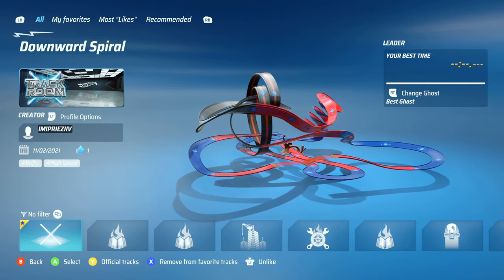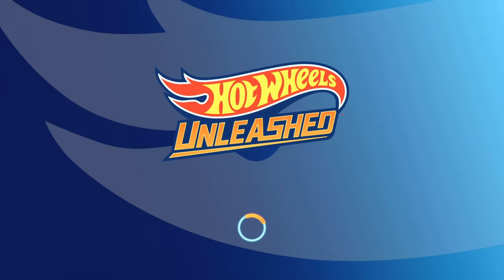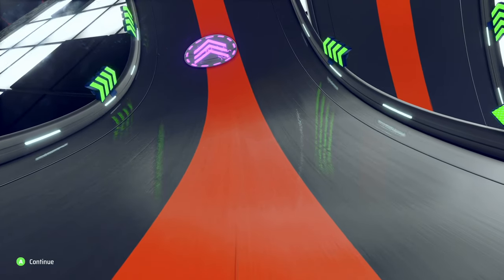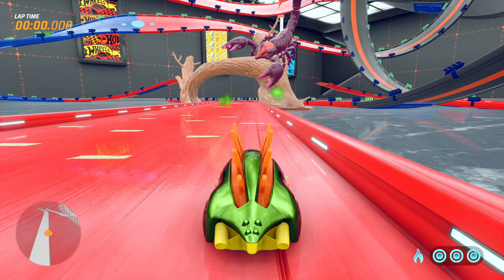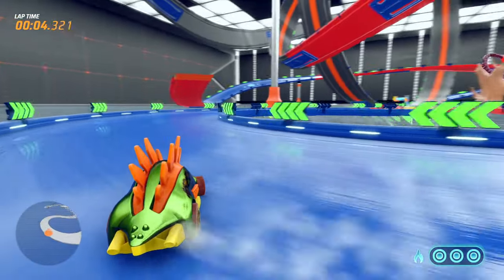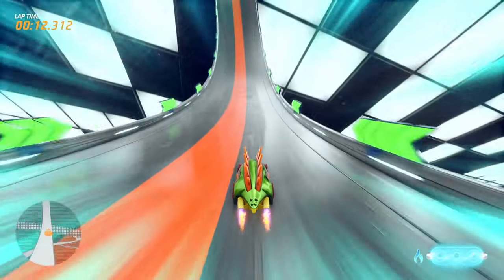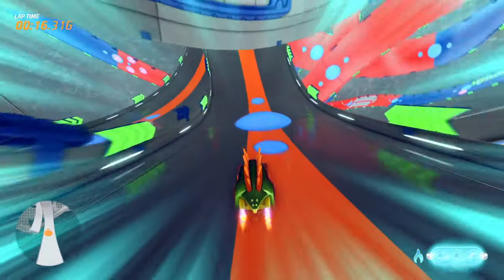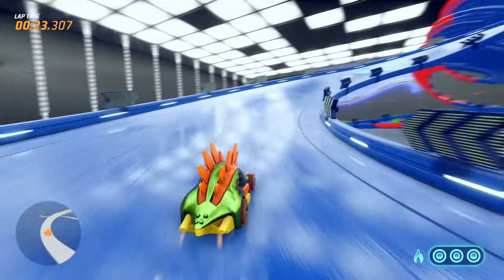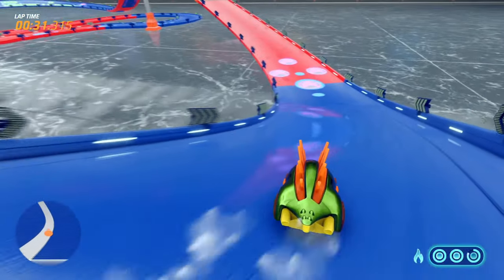All right, so our next track that we're going to be checking out is called Downward Spiral. This track looks really fun — I love that spiral that's in it. We are going to be racing with the Motosaurus car, changing it up a little bit. Sometimes you just got to go with the fun cars. This is set up in the track room, so you're going to have a lot of open space. We got a boost here — just keep it going because this is not a magnetic track, so we could definitely fall off. There's that downward spiral in the background — very interested in how I do on that.